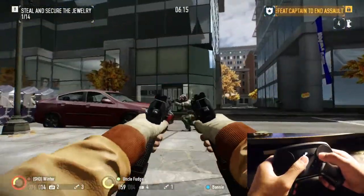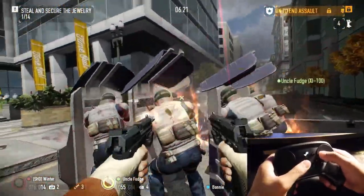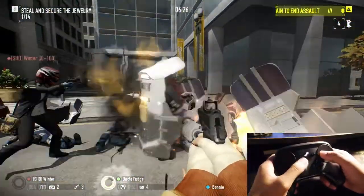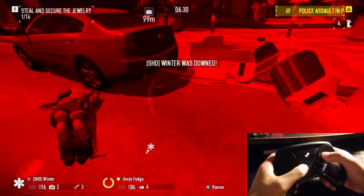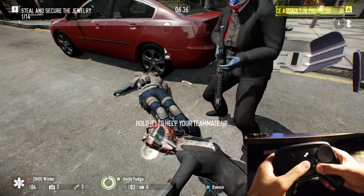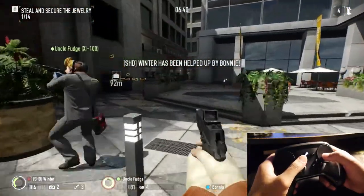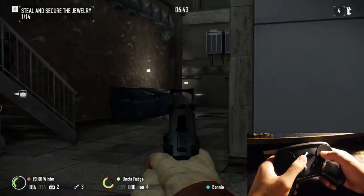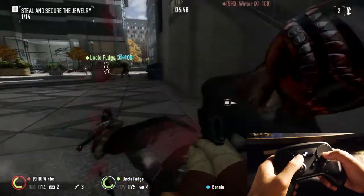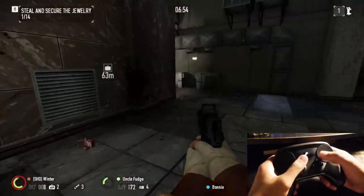Something I thought was cool is that the left and right triggers actually have dual inputs. The trigger has a soft pull action and a hard pull action. If you map it properly, you can have the trigger do two different functions — a soft pull does one action and a hard pull does another entirely. For example, a gun with dual firing modes: soft pull could be single fire, hard pull could be auto fire.